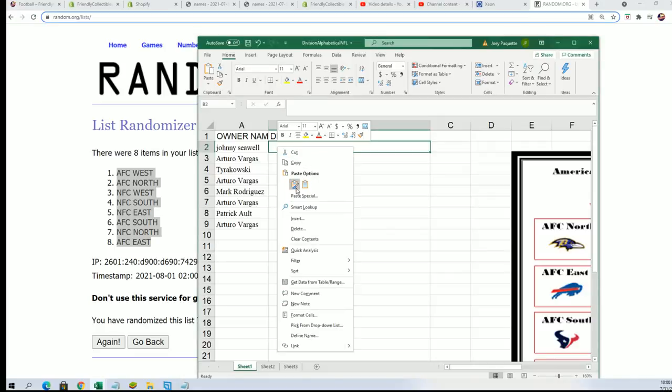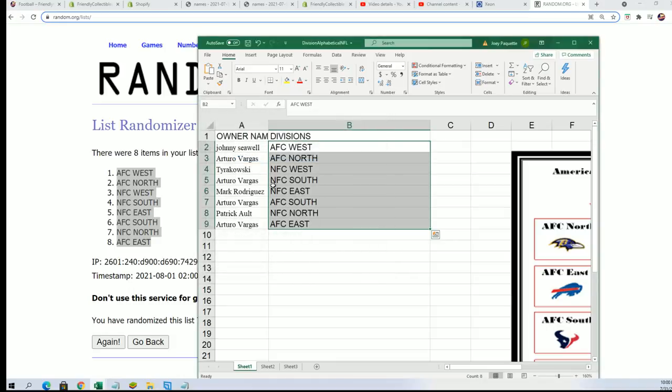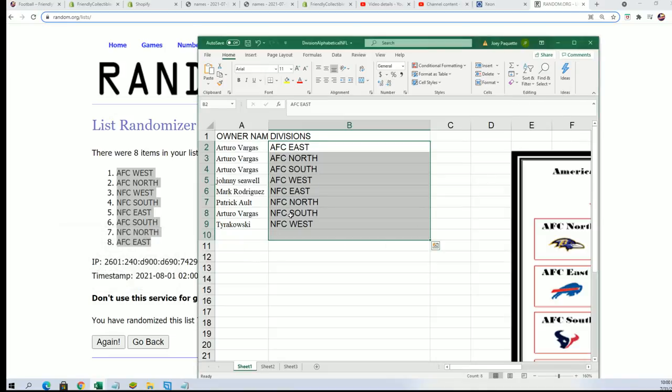Johnny S. — he scored the AFC West. Congratulations, AFC North for Arturo. Got that into alphabetical order by division name.